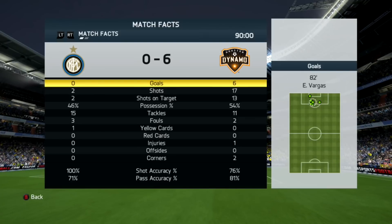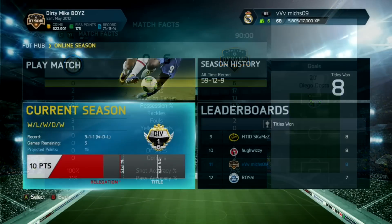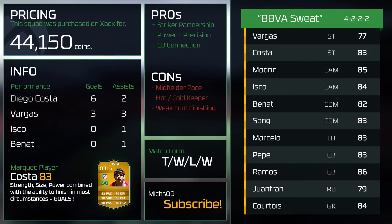Try him out and let me know what you think. Diego Costa is a monster — he's stronger than everyone. He's not as fast as some players and could have a slightly better weak foot, but his strength, his power, and his ability to hold off defenders is outstanding. I scored six goals with Diego Costa in four matches, had a couple assists. Vargas was right there helping him. Diego Costa is my MVP, my marquee player every day of the week — strength, size, power, and the ability to finish.